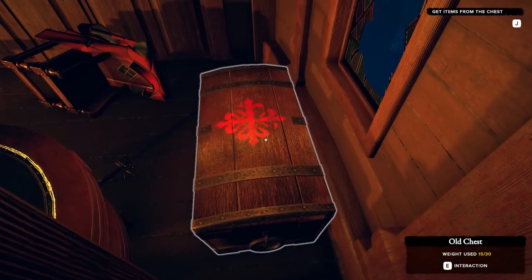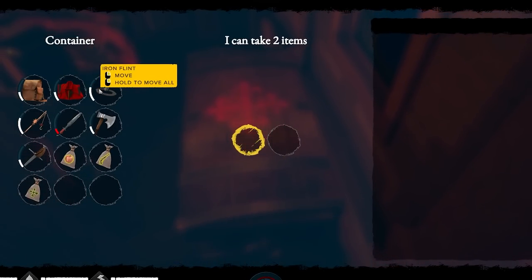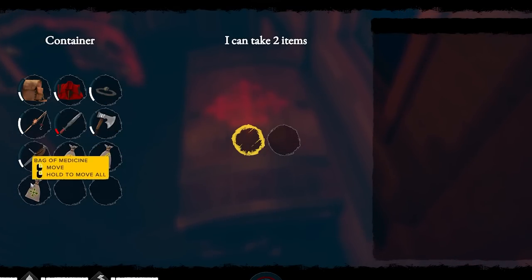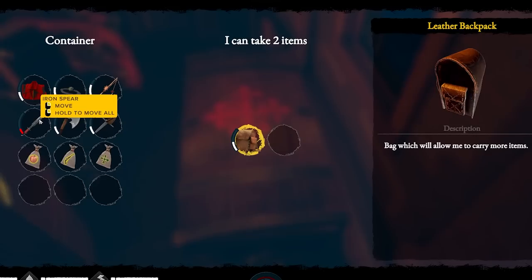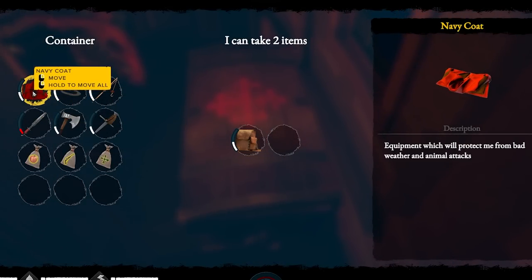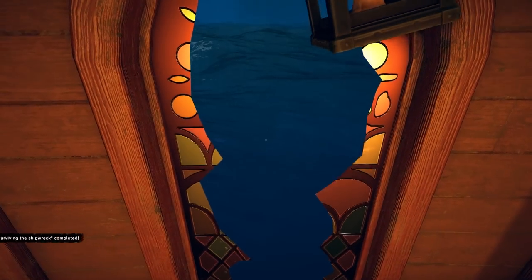I can take two items. A navy coat, iron flint — I have a pistol with ammo. Does it improve the fishing rod? We're going to take the backpack — that sounds good, and I feel like I can make the rest of these. The navy coat protects me from bad weather and animal attacks. Yes! Jump out the window time. Let's get out of here.